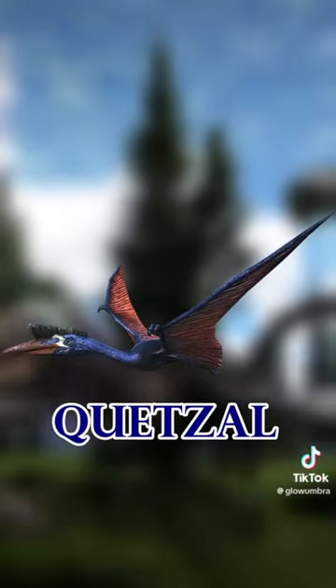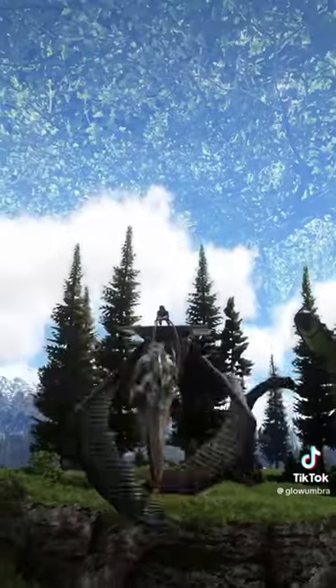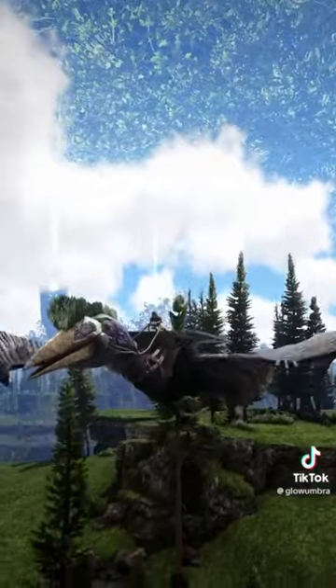Next up we have the Quetzal — obviously the flyer of the skies and you can build a super cool base in the air. Definitely get one, it's so good for taming stuff.